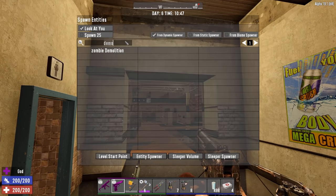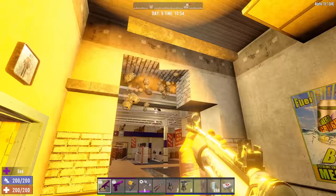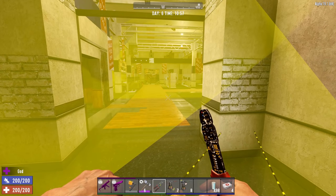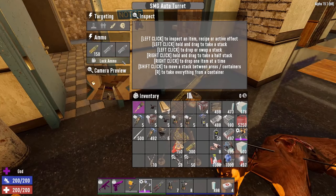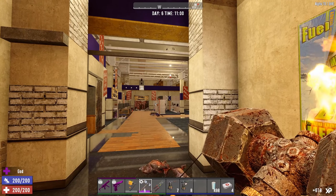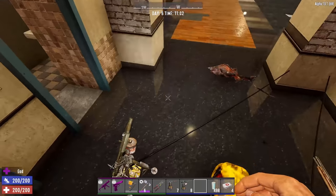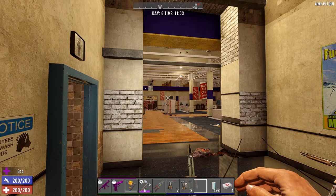Let me demonstrate the air defense use. You aim the SMG turret upward, and it took out a bunch of vultures very quickly. That's one of my preferred ways of positioning these turrets — use them as air defense on your rooftop. They're really effective against vultures, which is one of my favorite applications for the SMG auto turret.